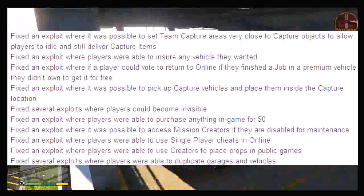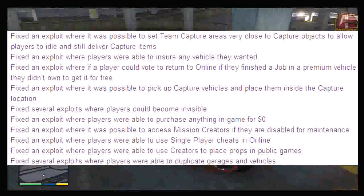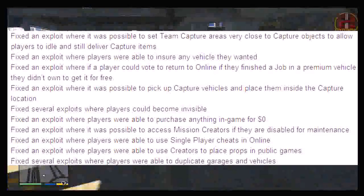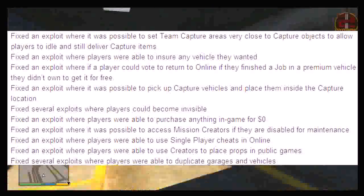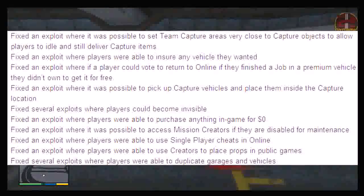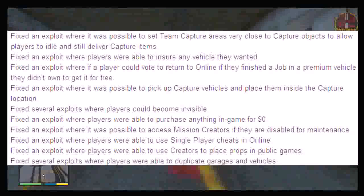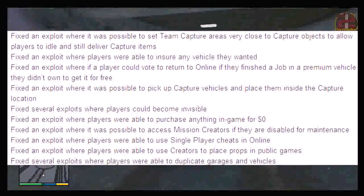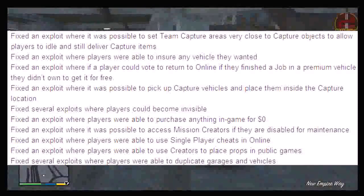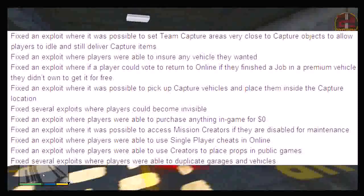Underneath that it says: fixed the exploit where players were able to insure any vehicle they wanted. So they have now patched the infamous 'store any vehicle in your garage' glitch. I'm presuming there may be an after-patch version very soon, and any new glitches that emerge I will be uploading straight away. Nevertheless, that is the insurance glitch patched.